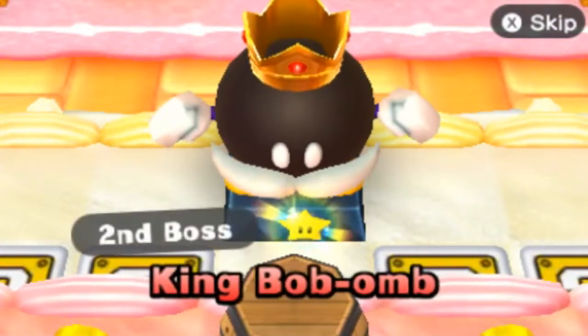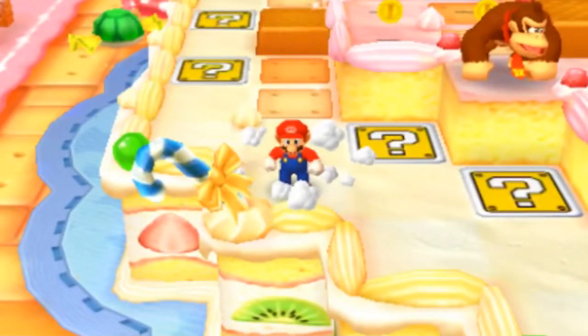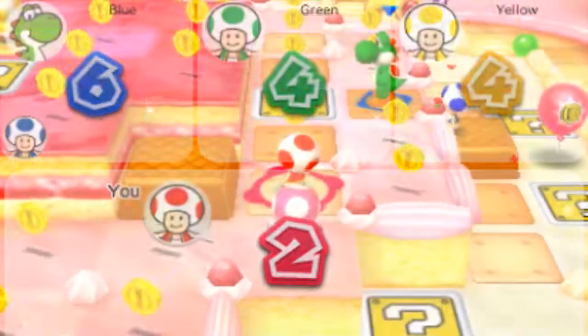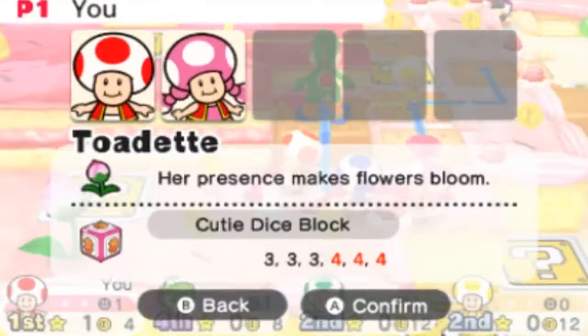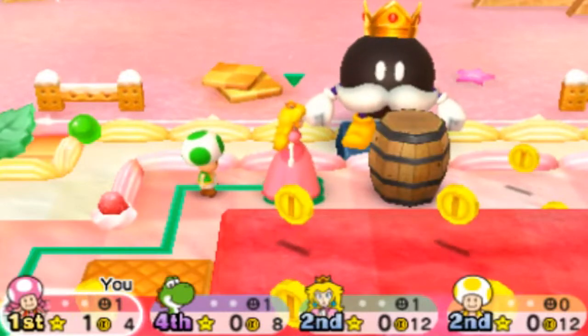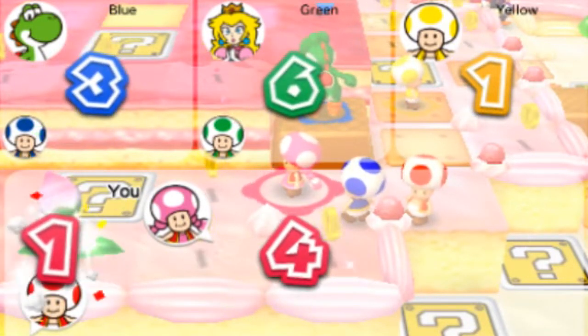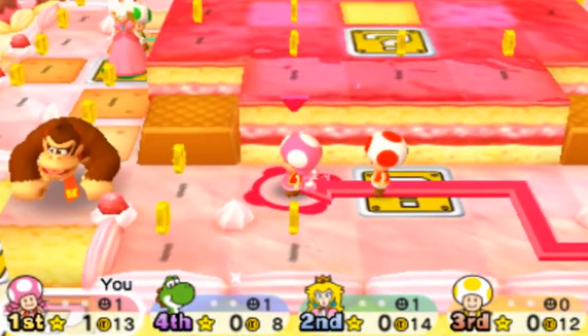The next boss space is in the middle of some question mark blocks and it's King Ba-bomb. I'm going to skip these little cutscenes from now on. Oh hey, we got a cutscene for more coins appearing on the map — that's pretty cool. More allies are joining the fray; Mario is right there. Even if I roll a one I'll still gain the ally — and that turned out a lot better than I was expecting. I'll take the Cutie Dice Block with Toadette.